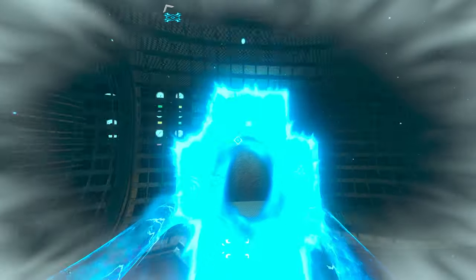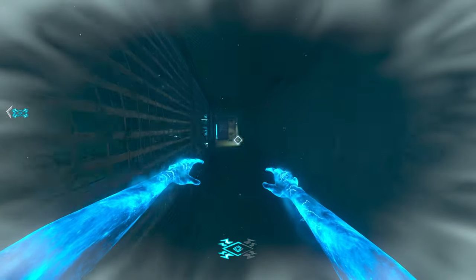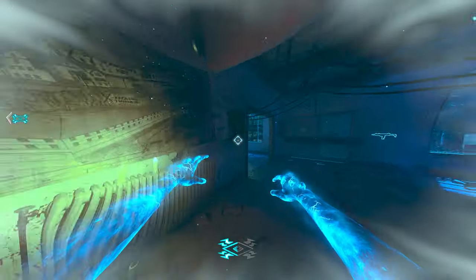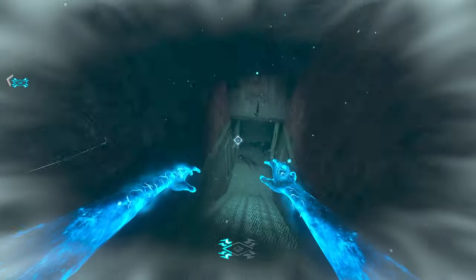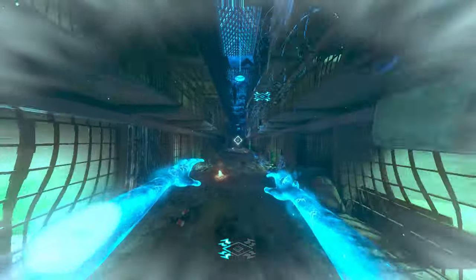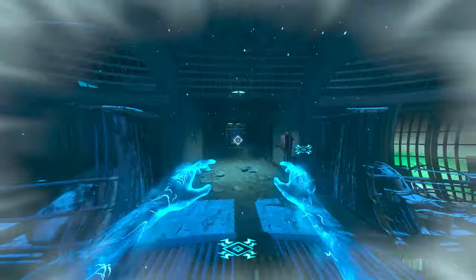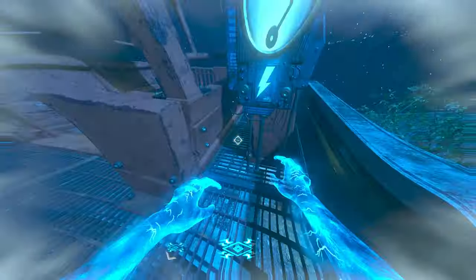Now it's time for me to do my magic trick — watch this, jump up there. Why did I miss? There we go. That's done, and then we go in here, hit that to open this door, and then go this way. Turn on the speed cola — the box is there as well, fantastic. I could have opened this door for Double Tap. Let's go go go before I die. Turn on that as well while I'm here, then turn on the gondola.